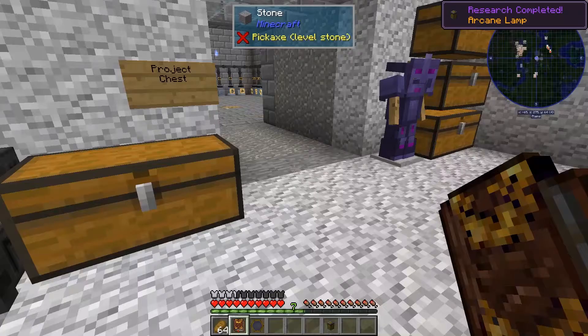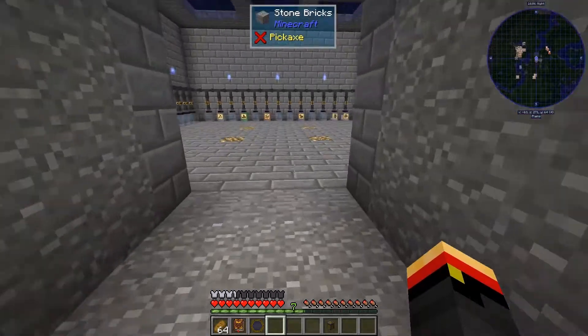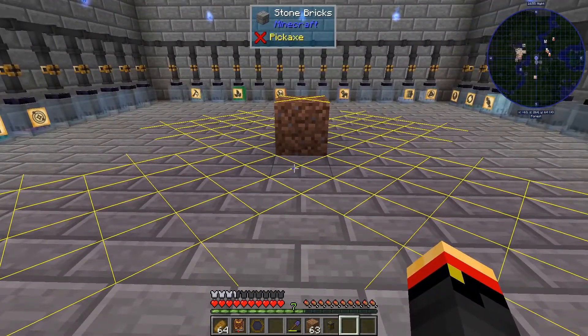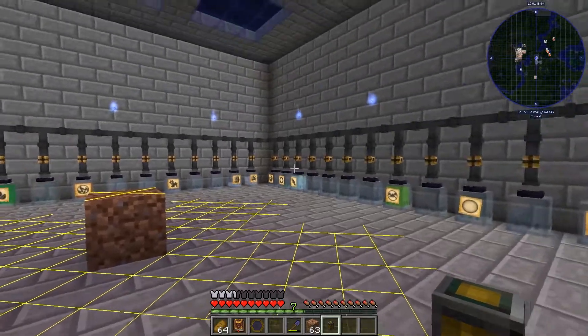Now that we have the Arcane Lamp, let's go ahead and look into setting it up in that room. I've removed the glowstone and put the bricks back in here. If I turn on the light level overlay, you can see that we're going to have monsters spawn in here if it's not daytime.